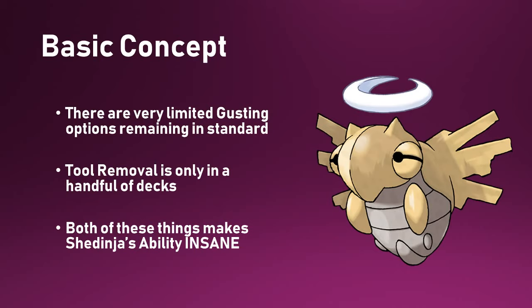Shedinja's ability is so powerful post-rotation. We have a lot less gusting available in the format — there are just Custom Catchers for the majority of decks, some don't even play gusting at all, and there's also a handful of decks that will play Ninetales, which is the scariest one from Shedinja's point of view. Tool removal is also far worse; there's no more Field Blower.